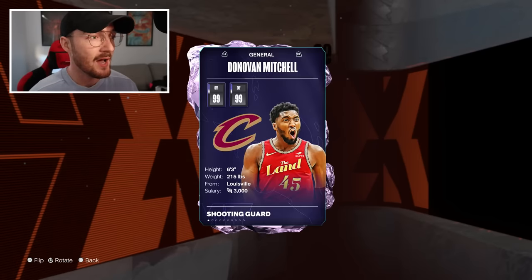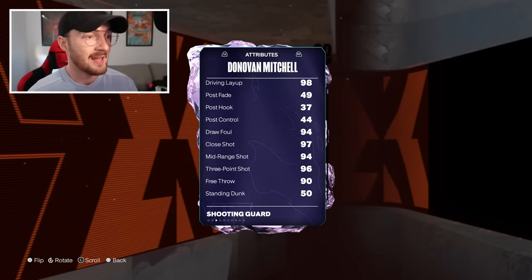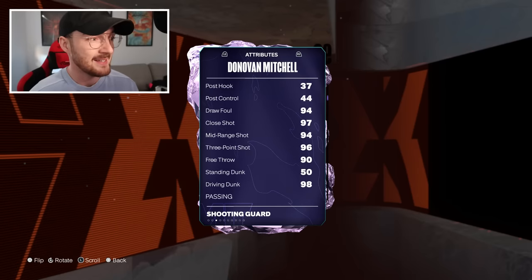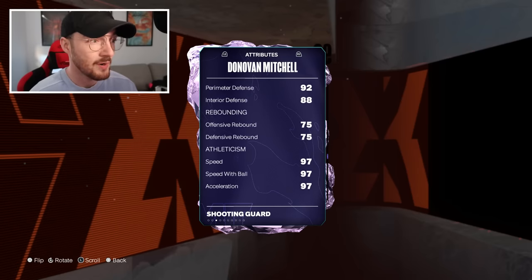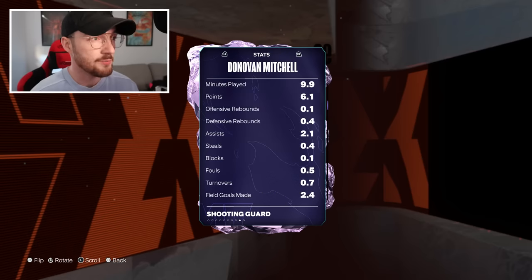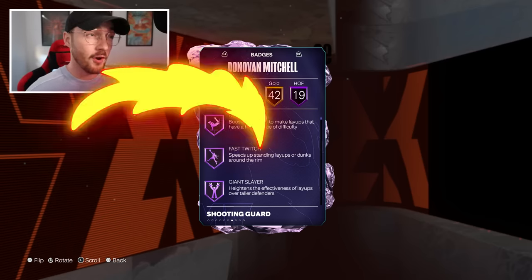They actually have very quick release timing. He can play point guard as well, which is really good — 99 offense and defense. He's really good at laying out and dunking, plus he's a really good shooter. Ball handling and defense are really good as well. Speed — Spider is obviously quick. Only 19 Hall of Fame badges but 42 gold.